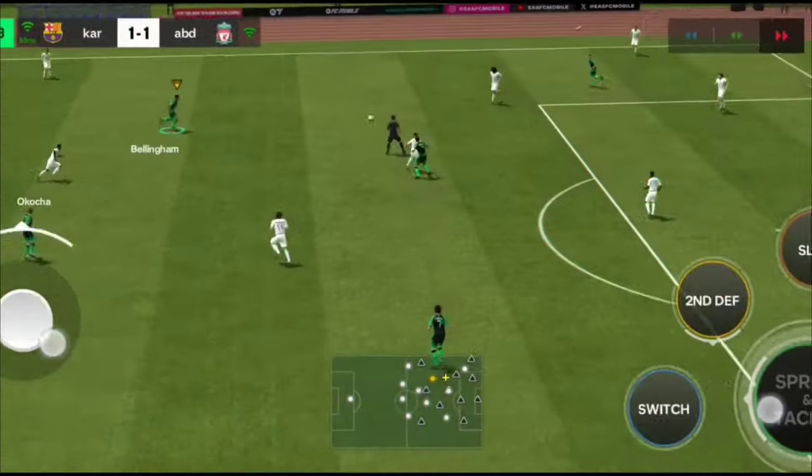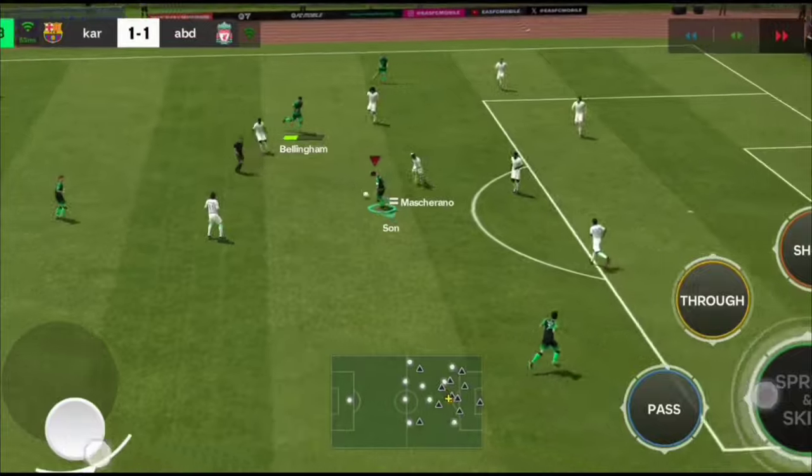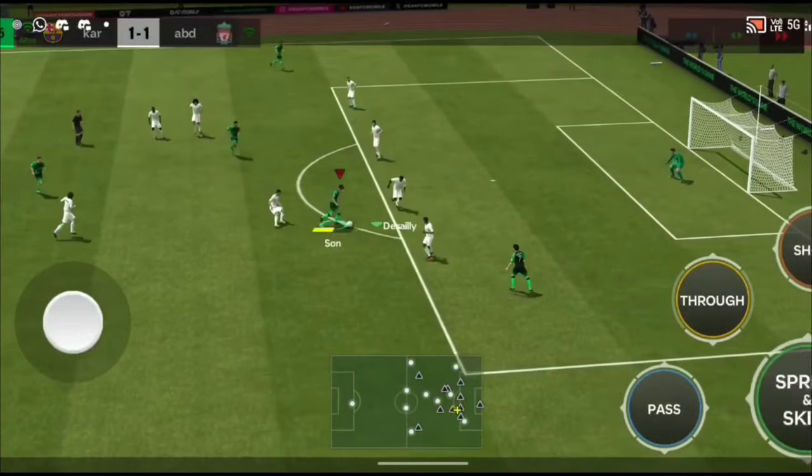Jude Bellingham passing to Heung-min Son — open fake shot — and I can say overall it was an excellent experience. In summary, I really enjoyed playing this Heung-min Son striker card. He has some really special dribbling. The only downside is he lacks the physical presence that tall strikers like Fernando Torres have, but this striker has its own special class.